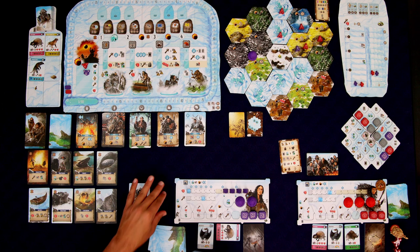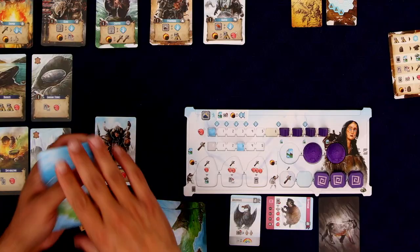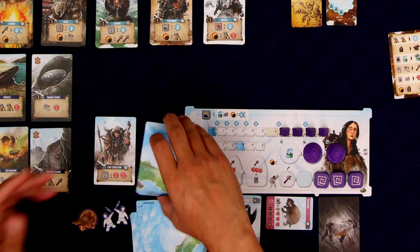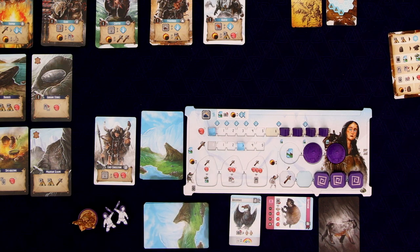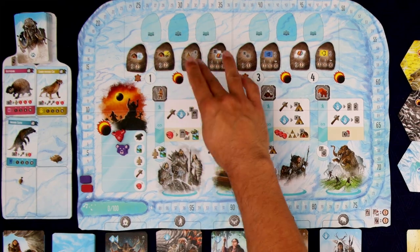We then get to draw five more cards into our hand — not up to five, but five more cards. My deck is empty so we take the discard pile, shuffle it, and draw five: one, two, three, four, five. I now have an enormous number of cards in my hand.